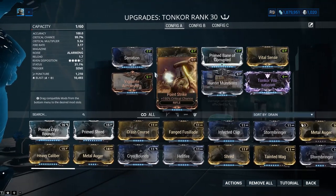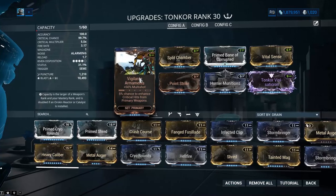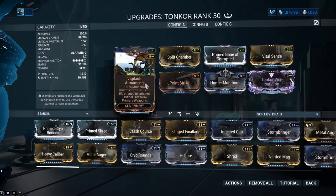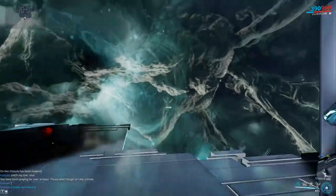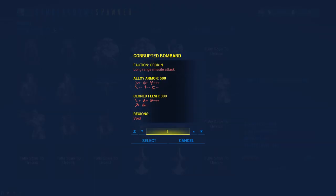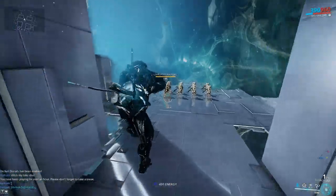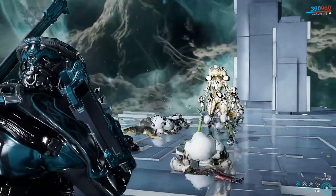We got Hunter Munitions in there and no extra elementals. This build is pretty good except the Vigilante Armaments. I think something else might be better if I repolarize it to a V — would I add a Heavy Caliber? That might make it better, I'm not sure. This thing is gonna make some really nutty bleed procs and we're gonna see how those do. That's what you are gonna find out today on this episode of Rippinboy does reviews.